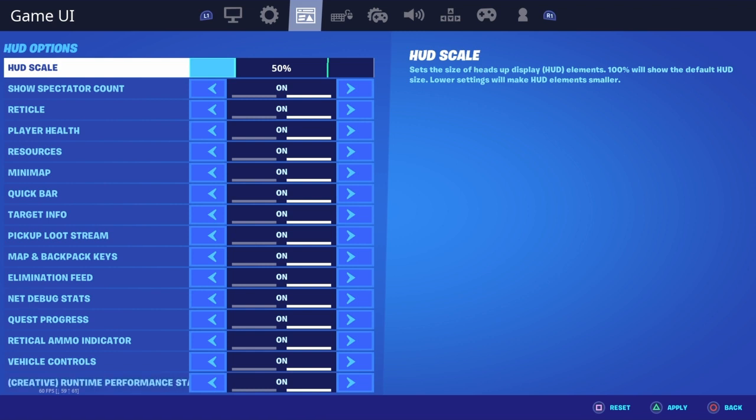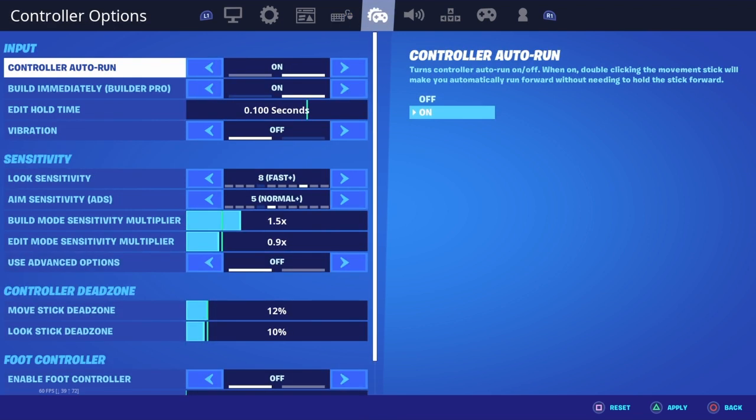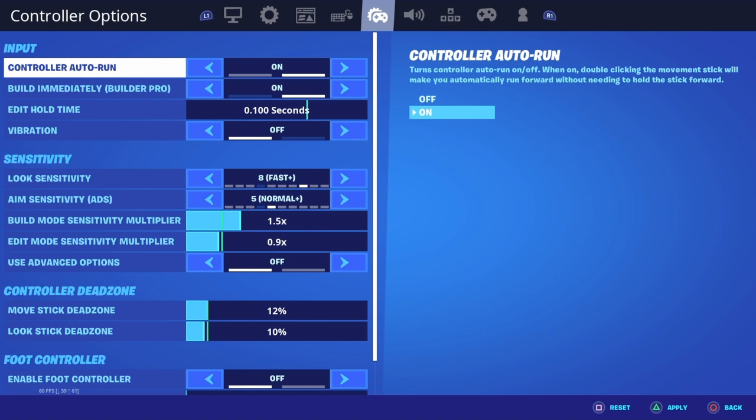Mouse and keyboard — I don't play mouse and keyboard so I'm gonna skip that. Controller options — controller auto run I have on because I can just tap my joystick twice and it'll go on its own, which is really useful.